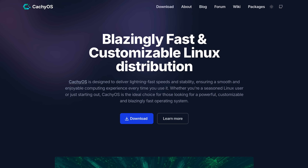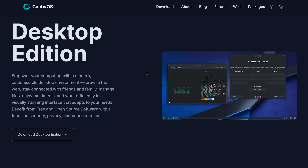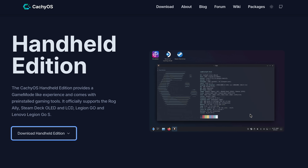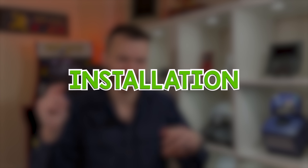So first things first, what even is CacheOS? On their website, they're very clear that their goal is performance and speed, and they do that by being based on Arch Linux, and pre-installing as few packages and services as possible to minimize unnecessary bloat out of the box. The really cool thing — and why we care about it in this video — is that they made a handheld-specific edition which supports Steam's gaming mode, making it feel much more like SteamOS, similar to what Bazite does. That handheld edition officially supports the ROG Ally as well as other handhelds like Lenovo Legion Go. That was all I needed to know to want to try this thing out.